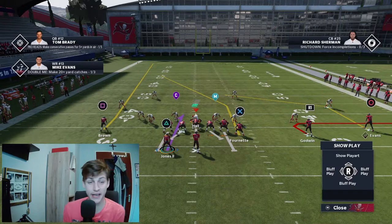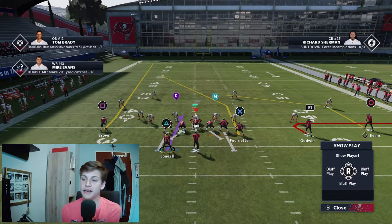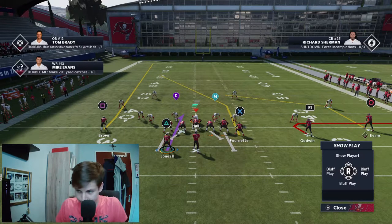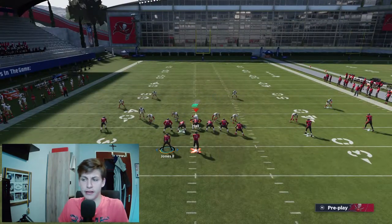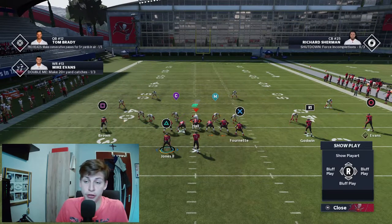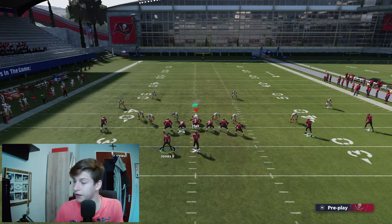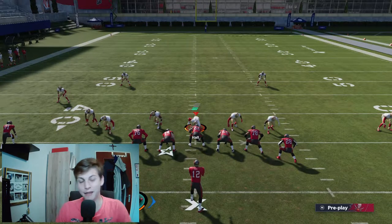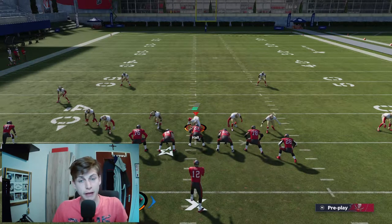The skinny post in the middle can work against cover two — just be careful with it. Don't spam it; it's easy for your opponent to start user-ing it. This is a setup I like that's pretty universal. In general it's a decent play — not as good as Scat, maybe not even as good as Pats X-Curl, but somewhere around there in that ballpark. It's good though — keep your opponent honest by mixing it up. This play is a good mix-up. It's not an every-down play, but it's still decent.